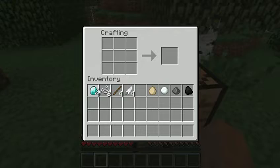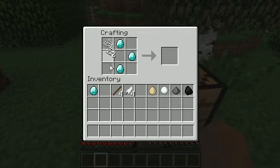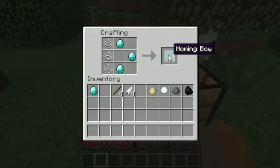First thing we need to make — this is Elemental Arrows, by the way. We need some diamonds like that, and then string like that, and that makes the homing bow.